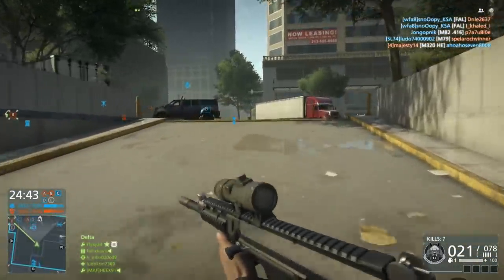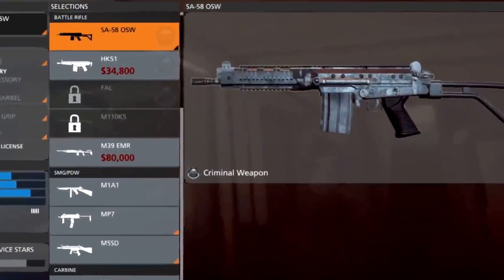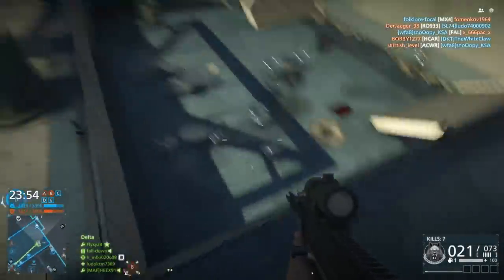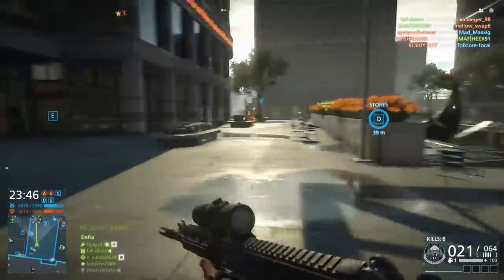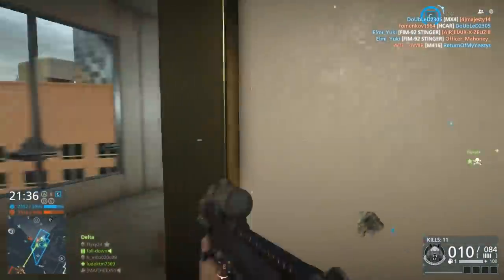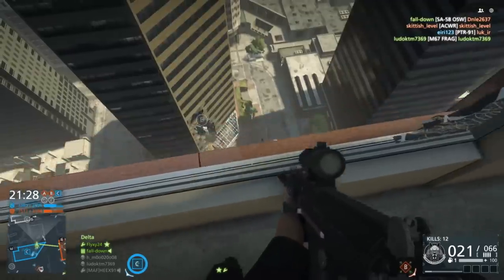Last but not least, we are playing Battlefield Hardline. It's weird to say in 2021 that I'm still playing Battlefield Hardline. We're playing with the most powerful weapon in the Enforcer class — the SA-58 OSW or something like that. It has a weird name. I think it's basically like a slow-firing heavy hitter. As you can see, it does kill fairly quickly — not bad. Every weapon can kill extremely fast in this game.